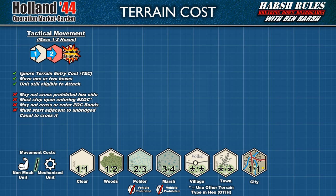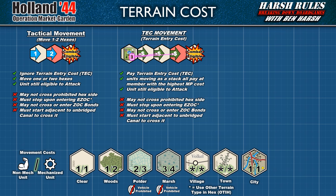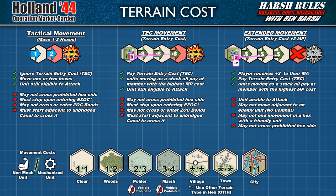Tactical movement — what I call the game's low gear speed — ignores entry costs but limits units to 1 or 2 hexes. Units using either tactical movement or tech movement are still eligible to conduct combat. However, both of these movement types do have restrictions. Units may not cross a prohibited hex side. They must stop in the first hex overlapped by an enemy's zone of control. They may not cross or enter zone of control bonds, and for infantry class units, they must start their movement in a hex adjacent to an unbridged canal to cross it. Following our analogy, if tactical movement is a unit's low gear and standard tech movement is their mid gear, then extended movement is the high gear.